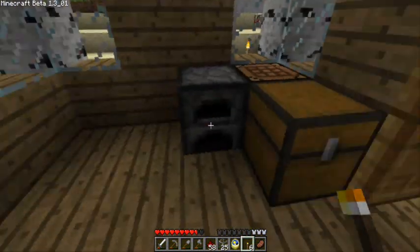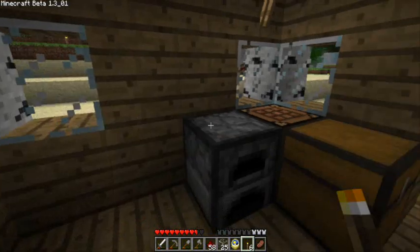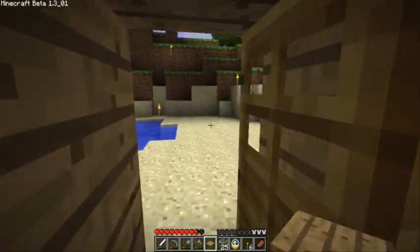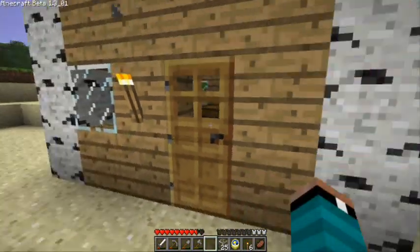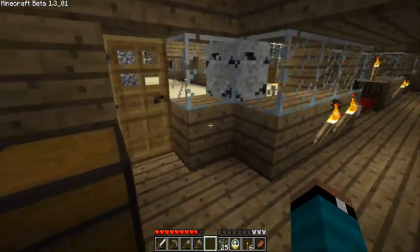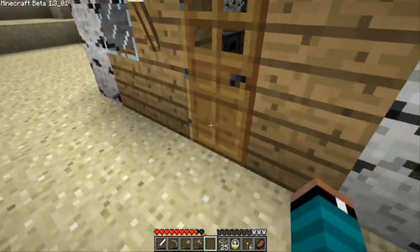I wanted to do this in the context of a store. You can make a doorbell with a button and just hit the button, but what I really like doing is having it on the inside of your store. So let's say somebody is on the outside and they open the door and walk in - that's going to trigger something as they come up to your store counter. You can use the same principle for a doorbell on the outside as well.